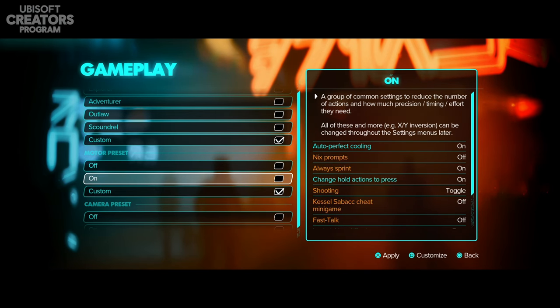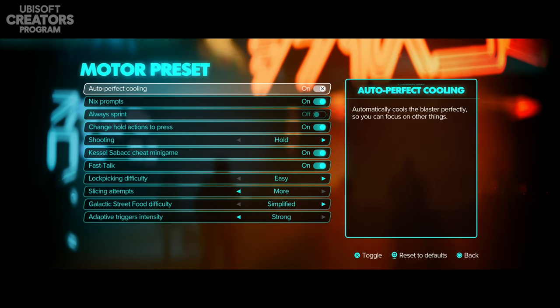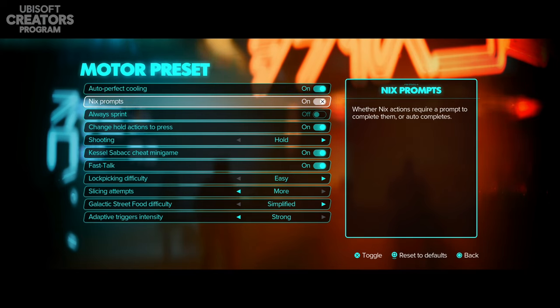Moving on to motor presets, you can have it off, on, or custom — I have mine on custom. Auto perfect cooling automatically cools the blaster perfectly so you can focus on other things. It's similar to Battlefront 2 where you have a cooldown and need to press a button in a specific time frame to cool your gun, otherwise it takes longer to be usable. I've turned that on because I always struggle with timing.